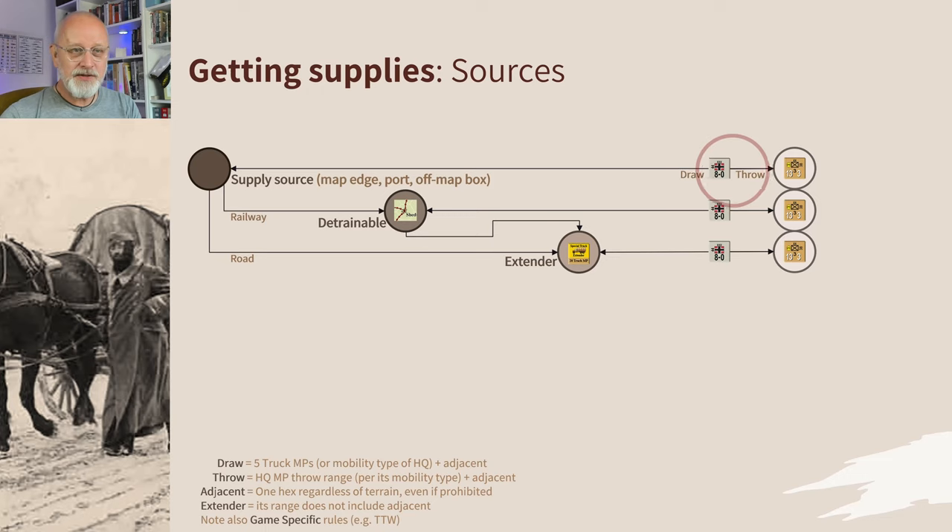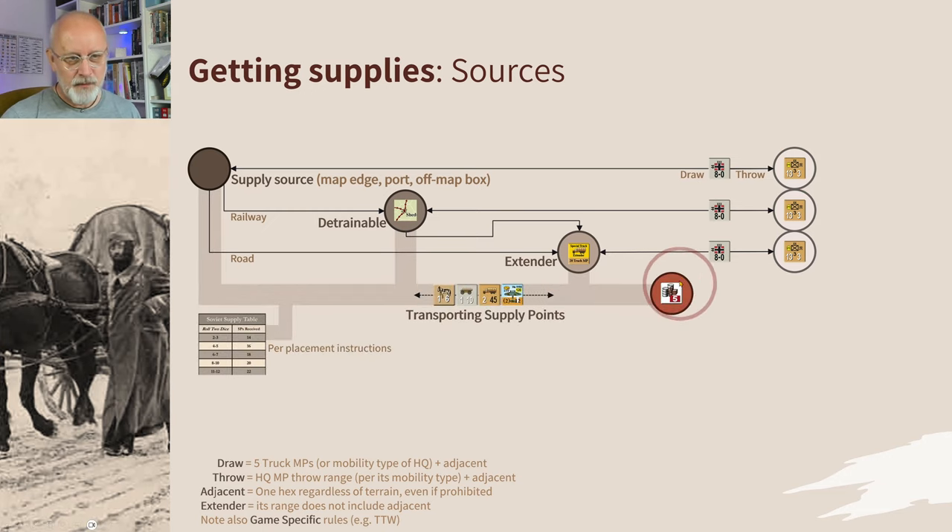If you add an HQ's throw range in, the HQ can draw 11 on a road but throw 17 — 8 hexes doubles to 16, plus 1 adjacent equals 17. Combined, that becomes 28 hexes using secondary roads, versus the original 6 over open terrain. You really need to use terrain to your advantage and use HQs to throw supply forward to let units roam freely. This is the normal course for trace supply. But if you get into trouble, there is a second supply system — supply points — which usually sit in a dump on the battlefield and are transported by, oddly enough, transports.